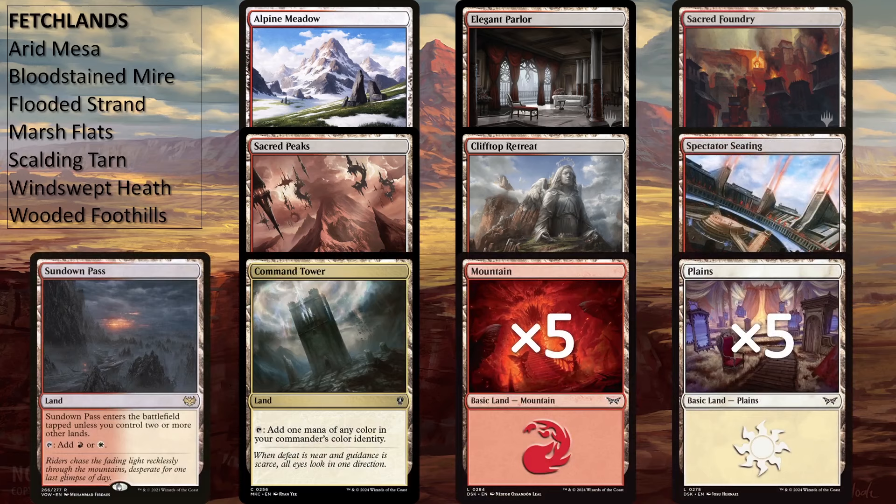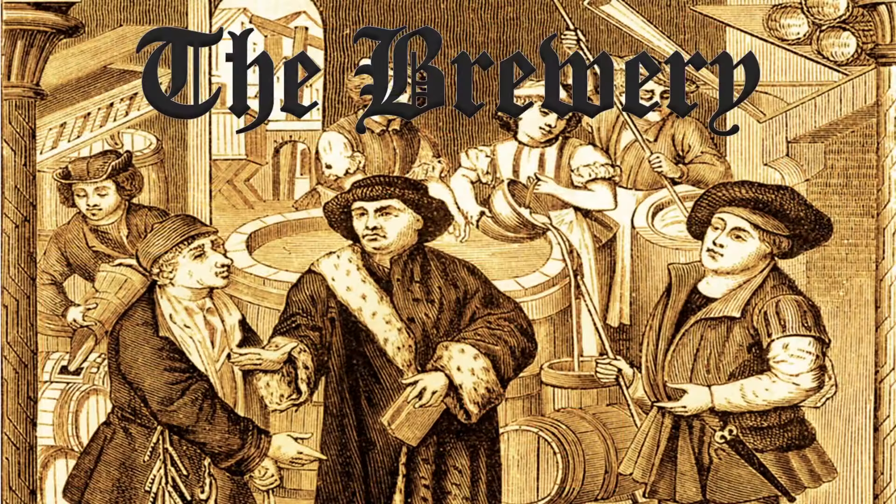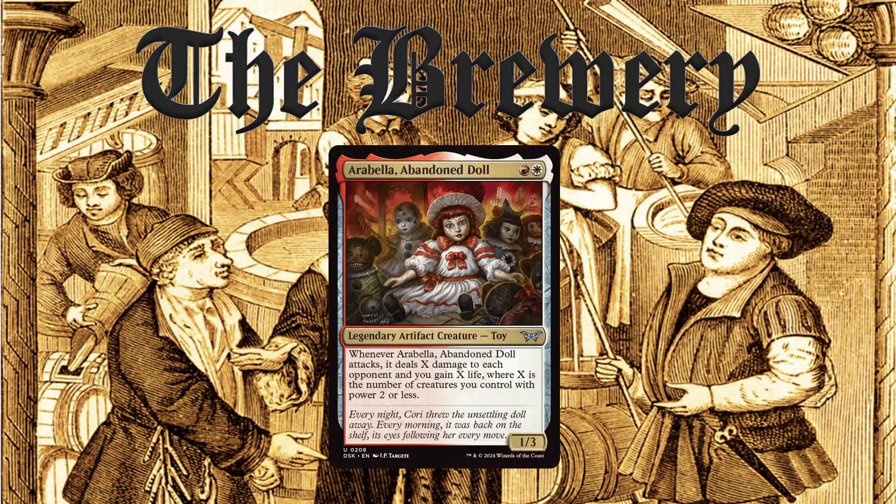As with all of my deck techs, you can build your mana base according to your budget — whether you include more expensive cards or cheaper cards is up to you. This is just an idea of how to build around Arabella, Abandoned Doll. This commander is great because it's not like every other Red-White commander out there. Sure, you're rewarded for attacking, but the build-around is very unique and it isn't cookie cutter. There are so many different ways to build it. When I first started adding cards to a list, I had over 150 cards in it before I whittled it down to the 100 needed. I'm quite happy with how my version turned out, but I'm interested in knowing how you would build it, so let me know in the comments.